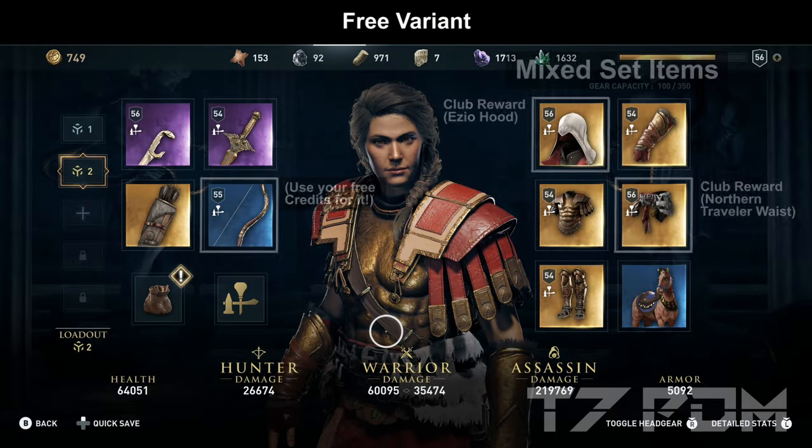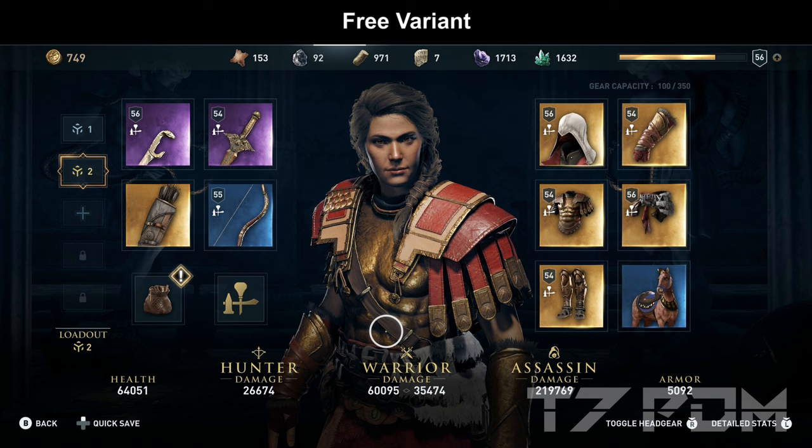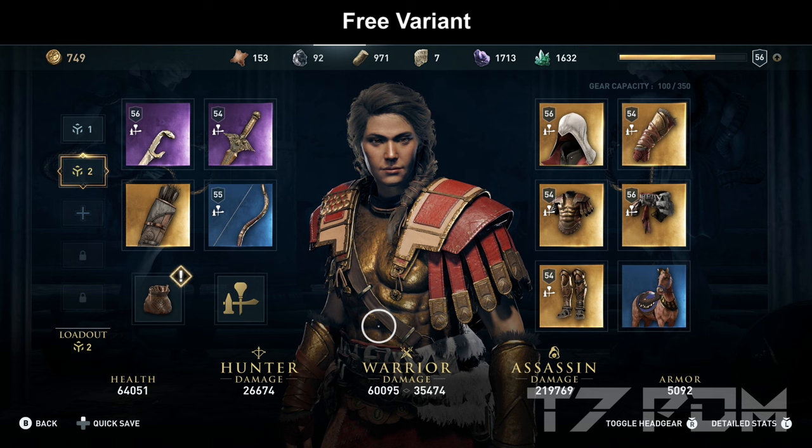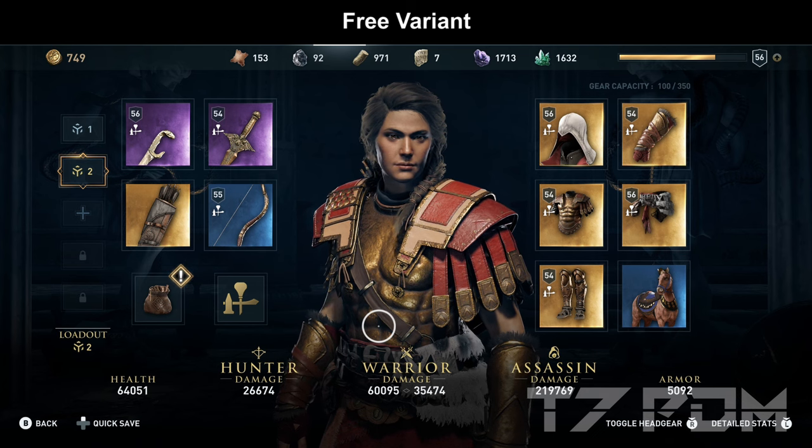For the free version we are using a mixed set of items, which might seem weird. A lot of these sets have bonuses so weak that we can completely ignore them, but if we put the best individual items together we get something much better than any single set. Some of these items are Ubisoft Club rewards immediately unlocked once you connect your game. We will also use the Big Hunbow since it is essentially a free item — always spend your free credits on it. In this variant we will have 60,000 warrior damage and 290,000 assassin damage, but much less critical damage than the recommended variant.